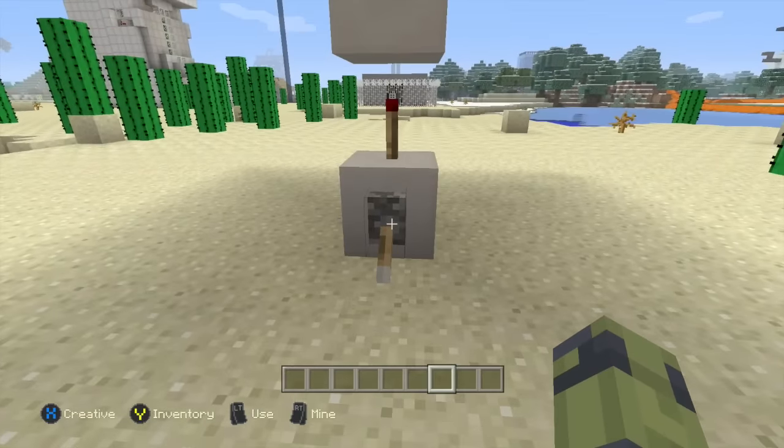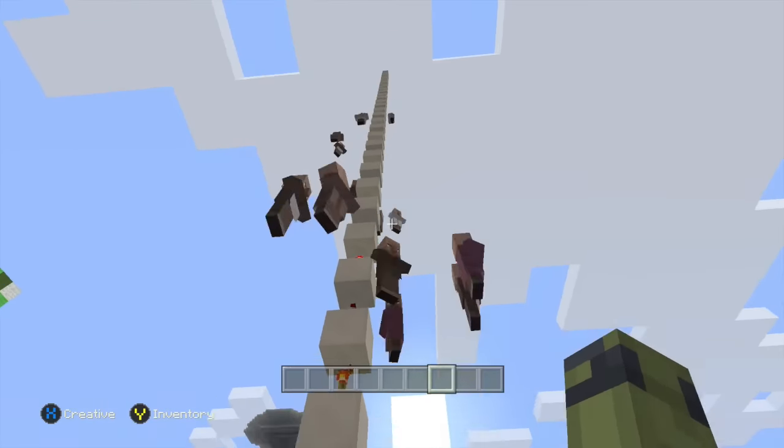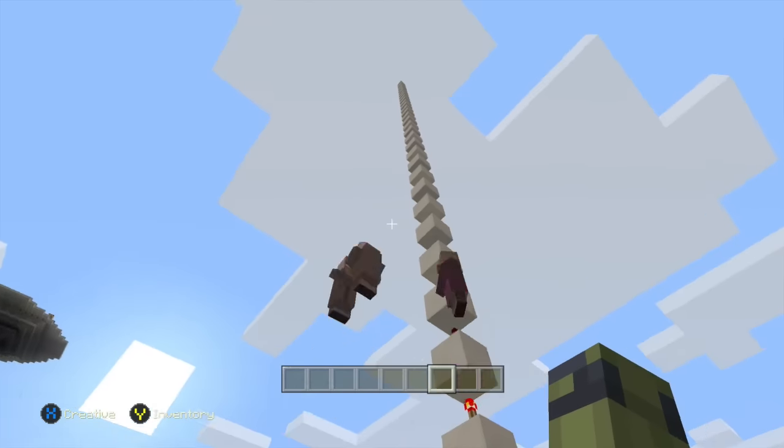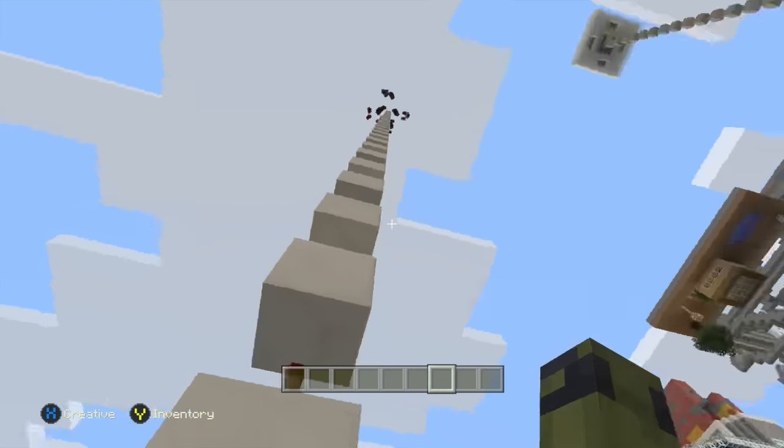Okay guys, so let's give this lever a pull and see what happens. Oh no, it's raining villagers again! There you go guys — that is how you make it rain villagers.